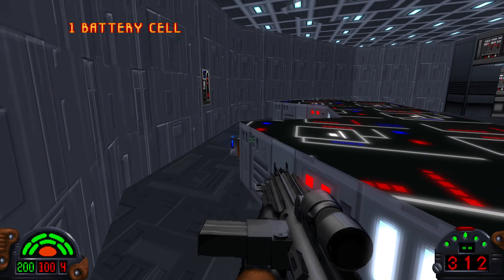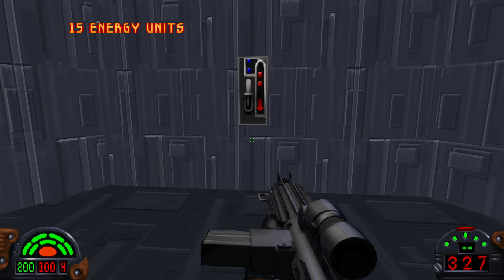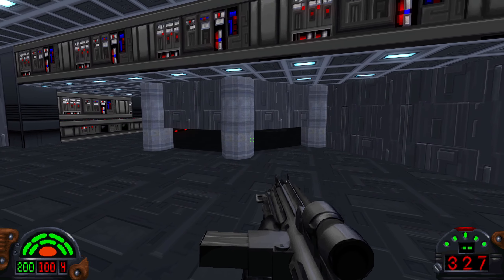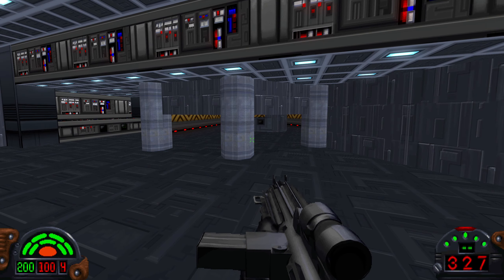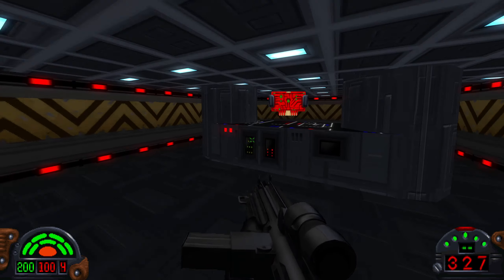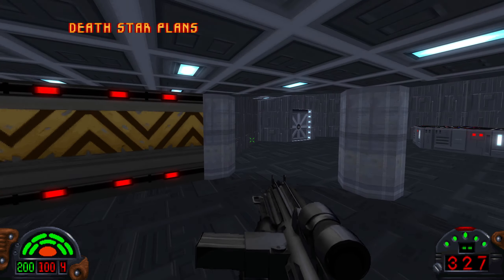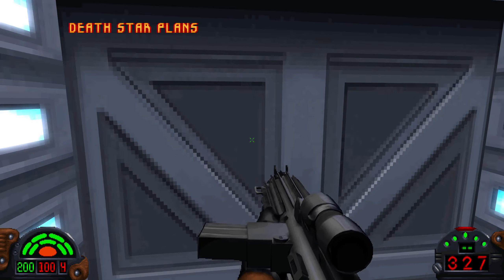Coming through here, there's a switch that opens up a secure area where you find the Death Star plans, which is your ultimate objective for this mission. I don't remember this part from Rogue One — apparently this is how it happened before Disney.